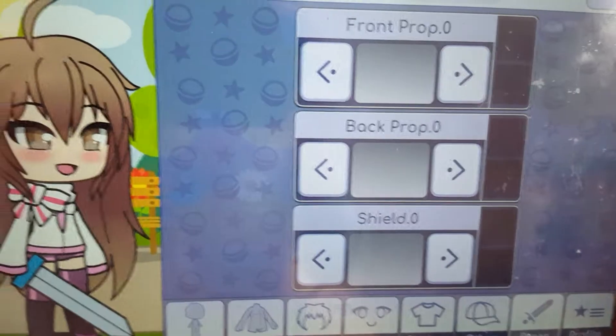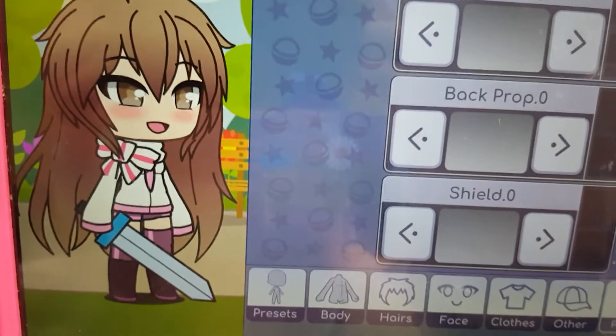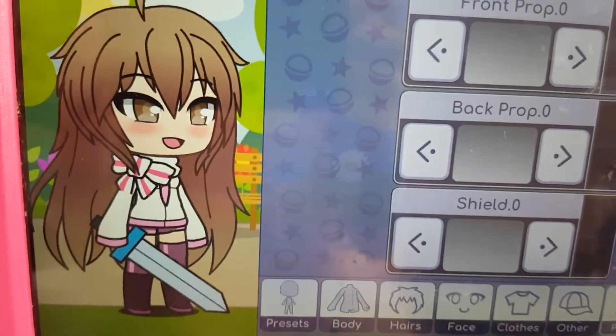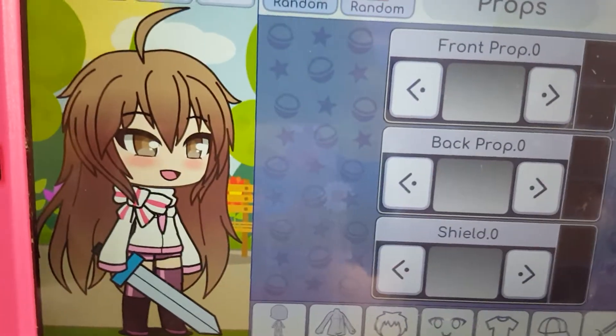So I'm going to go to props. Excuse me? Do you see that? A sword. Yep, I knew this glitch was real. What just happened? There's a sword. Gina's now holding a sword. What is going on here?